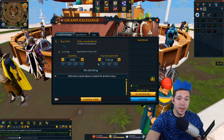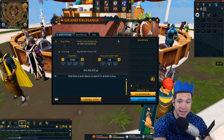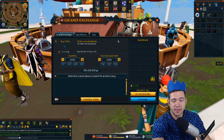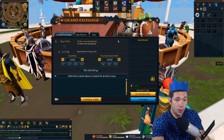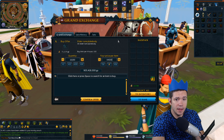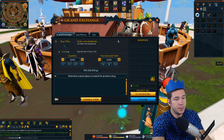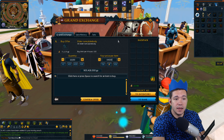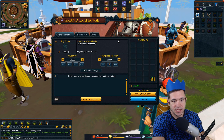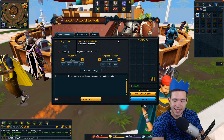So 905.4 million is how much the purchase is. If I go by my sale that I got, which was 64,000 apiece — and keep in mind, you might be able to sell these for more; the mid price is 71,000, you can try 71,000. The Elder Rune plate body has been around a while, so the mid price must mean something. This is just an example because this is the one I have proof to show you.